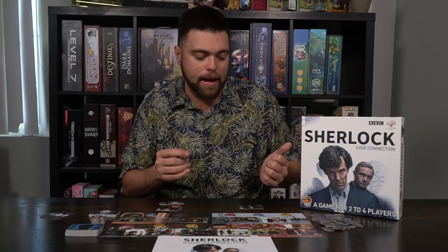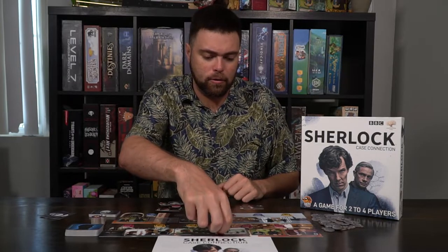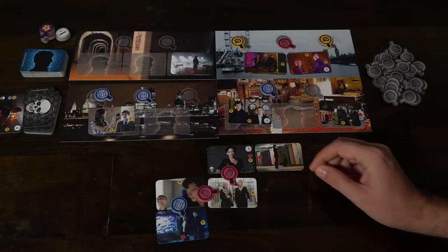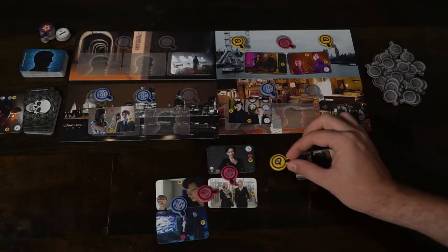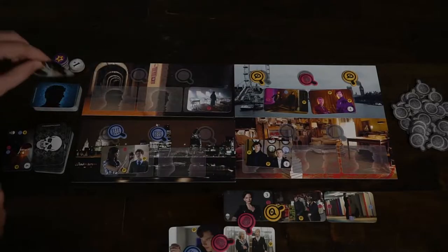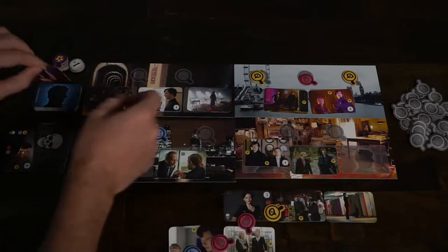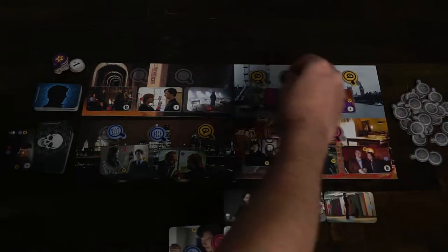Then the next player gets a chance to go. They'll look at what they need — maybe a pink or a yellow on the right-hand side — and take their two items accordingly, placing and attaching them to their spiderweb. You go back and forth until there's only one item on two locations. When that happens, the board gets refreshed and players can continue playing from there.